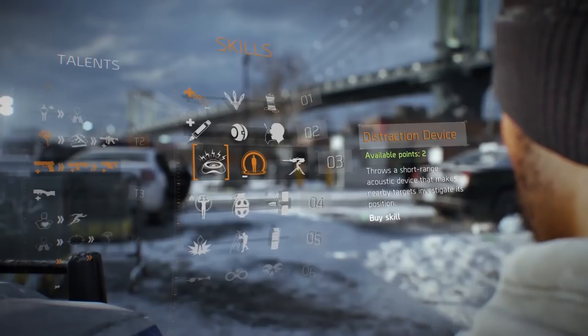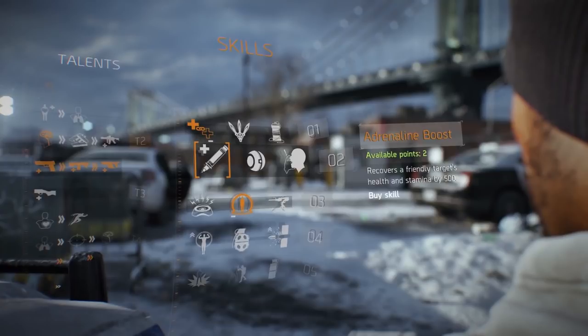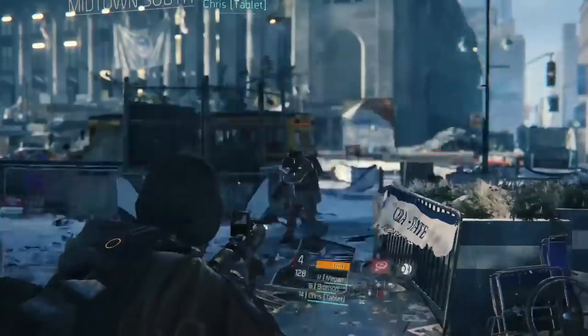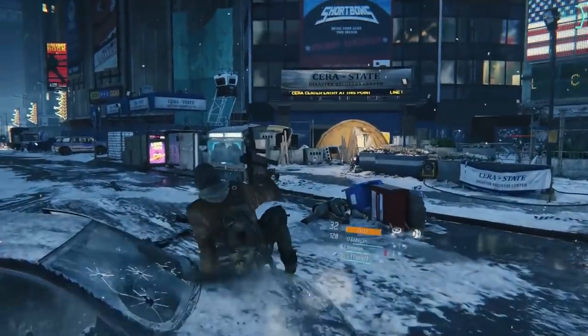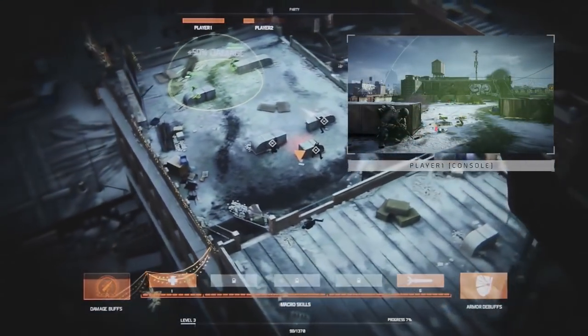The Distraction Device throws a short-range acoustic device that makes nearby targets investigate its position. Indomitable protects the operative from crowd control and prevents the health from going below one bar for the next 3 seconds. Adrenaline Boost recovers a friendly target's health and stamina by 500. The Firefly is seen in another gameplay where the agent releases a miniature drone that flashes enemies, blinding them in the process. Another is the Tesla — a shock mine that stuns the target as soon as they come in contact with it. The final one is an airwave skill, where the agent runs towards opponents and activates some sort of airwave that knocks them down.